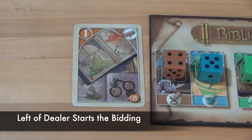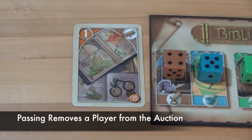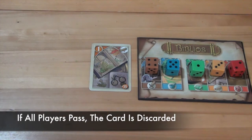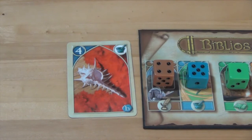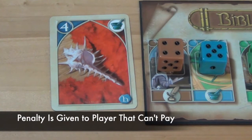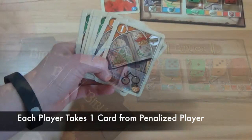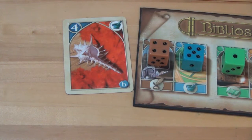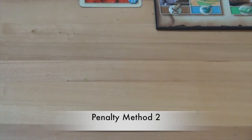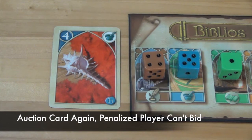Players must make a bid of one or higher, or pass. All players in clockwise order will get a chance to bid higher than the previous player or pass. If they pass, they are out of the auction for that card. If all players pass without a bid being made, the card is removed to the discard pile. Bidding continues until a winner is found. If a player wins the bid but cannot pay, they will be penalized. There are two penalization methods, chosen before the game starts. The first: all players randomly take one of the penalized player's cards, and the auctioned card is re-auctioned without the penalized player. The second: the player to the left randomly draws one of the penalized player's cards, that card is discarded, and the auctioned card is re-auctioned without the penalized player.